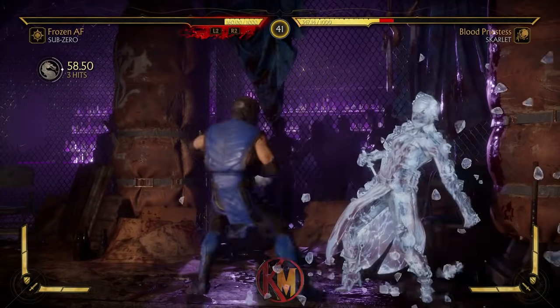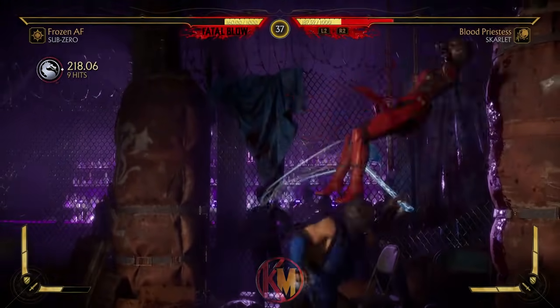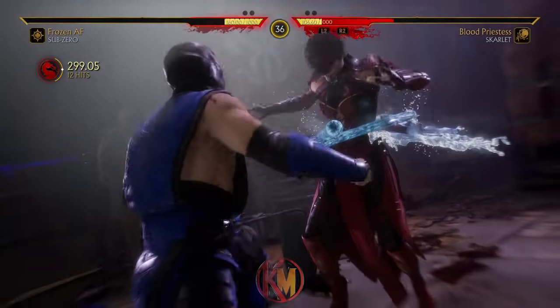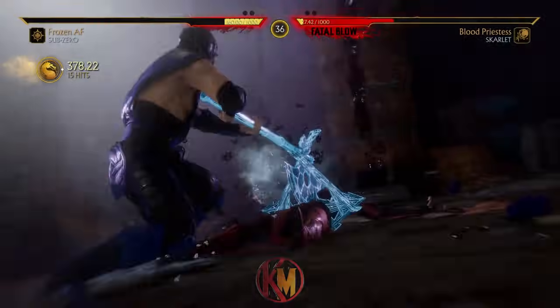Finally, Sub-Zero's Fatal Blow is a straight swipe that is incredibly easy to combo into, and much in line with the other Fatal Blows, does extreme damage — an easy way to bag fantastic damage and close out a round.